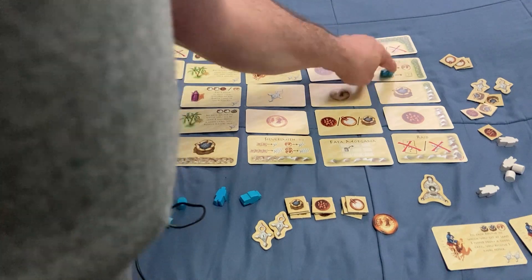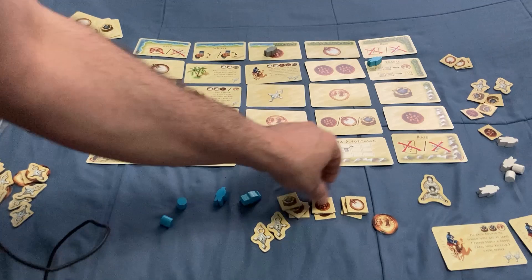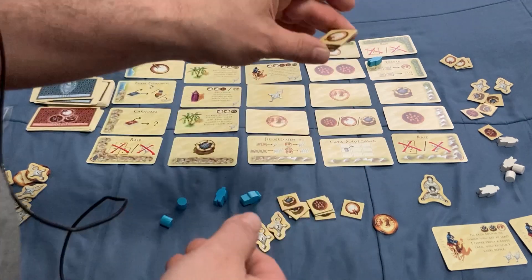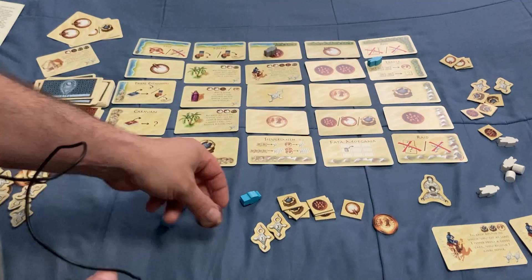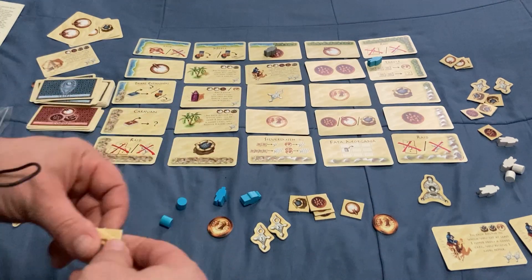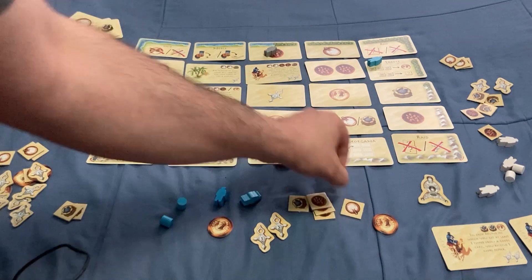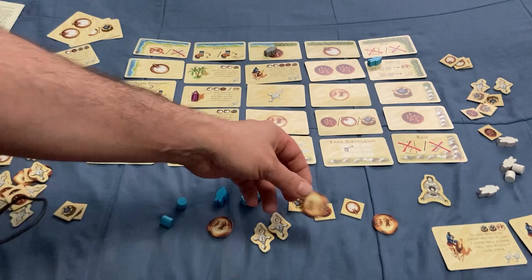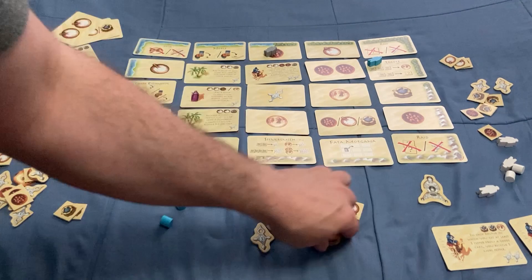There is the Trader here. The Trader allows you to trade any three goods and take one gold, or trade any two goods for any one other good. This is unlimited, so you can keep trading — though you can only hold three gold at any time.